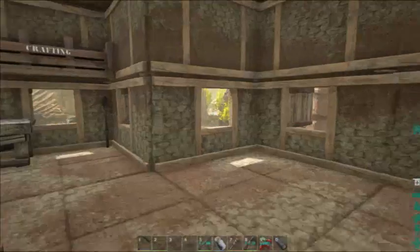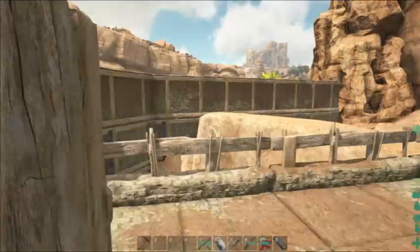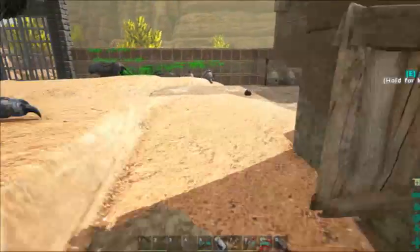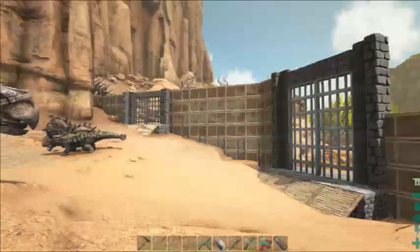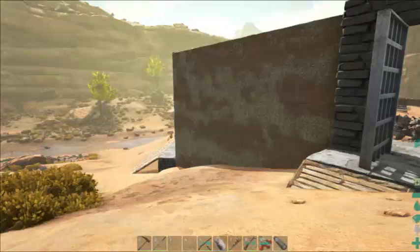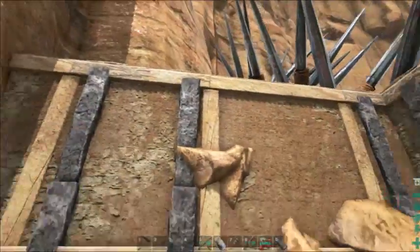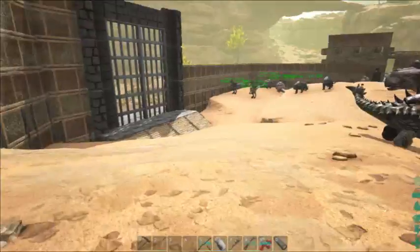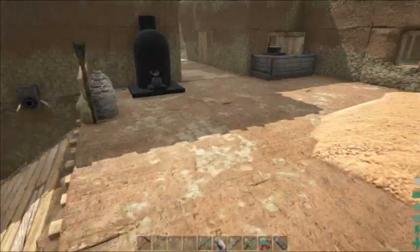We've got extra space in here now where we can put in a fabricator and things like that. I also expanded our little deck area back here, improved this a little bit. I got our walls raised a bit and got the upper gate here done. This is all working now - easy to get in and out. I put a spike wall right up there because I realized it was real easy to just jump over the wall at that point. The compound here is pretty secure at this point.